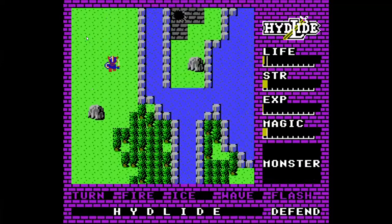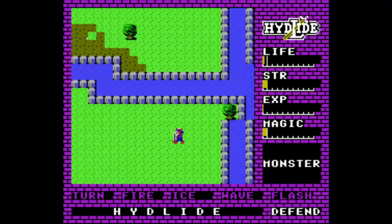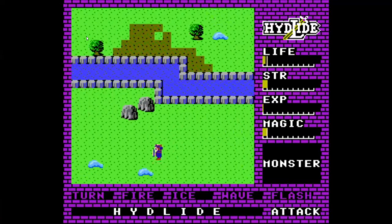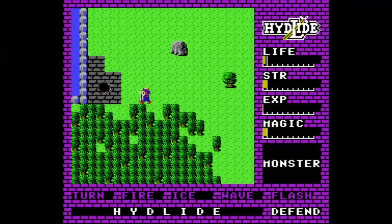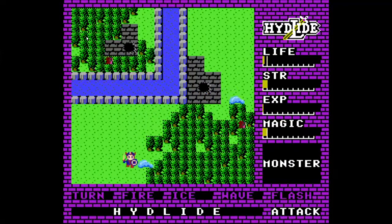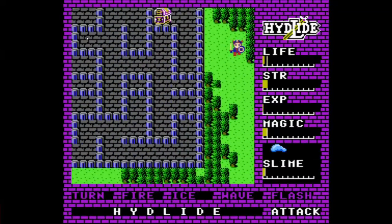You have two modes: attack and defend. You default to defend and then hold a button to switch to attack. In attack mode, you do more damage but you take more damage. In defend mode, you do less damage and take less damage. Also, if you hit the enemy from behind, you won't get hit back, or that chance will go down.